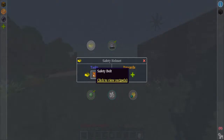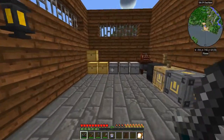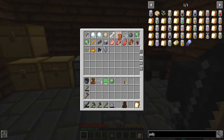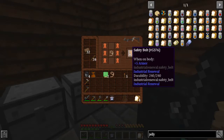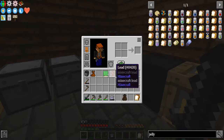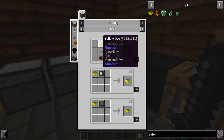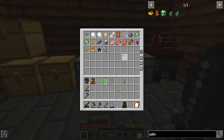I want to at least get a safety belt and maybe the helmet too — they're really good armor. That's four string, leather, and a slime ball, so make a lead, and then lead in the middle. The safety helmet is a leather cap, small slab, and yellow dye. I do have a dandelion but I don't have enough leather though.